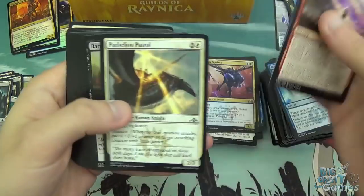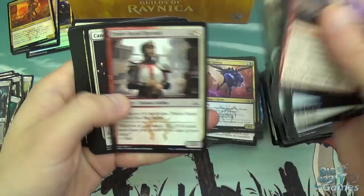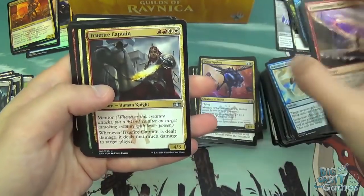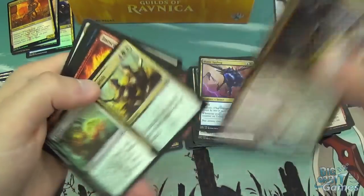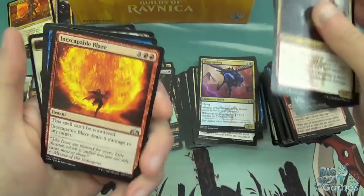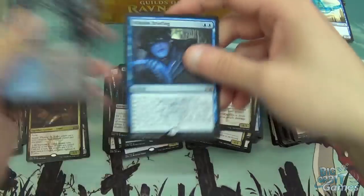Cosmotronic Wave, Passable Addict, Part Helium Patrol — going to start skipping because we've seen most of these now. Apart from Notion Rain, True Fire Captain, and Flower and Flourish, Inescapable Blaze, and another Mission Briefing. Never sad to get multiples of those.